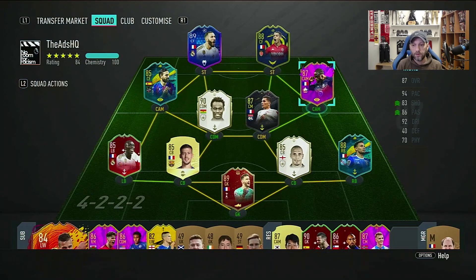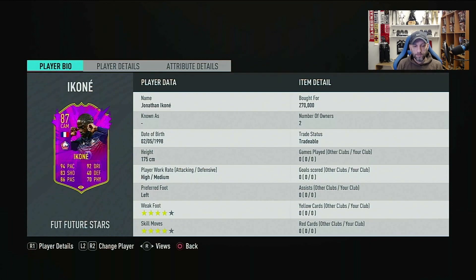I'm going to start off with the first player that caught my eye, which is Jonathan Ikone from Lille — a CAM with very good pace, very good dribbling, good shooting, good passing, okay physical. His face card looks very, very good especially for that league that lacks, aside from Neymar, a good CAM.